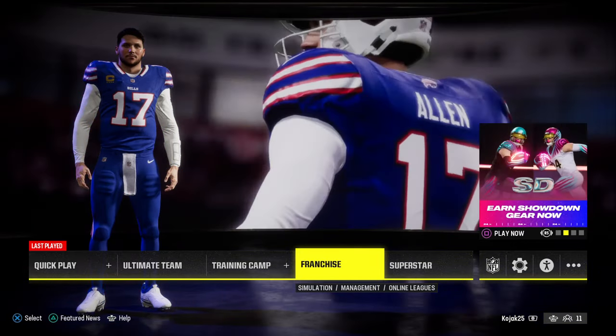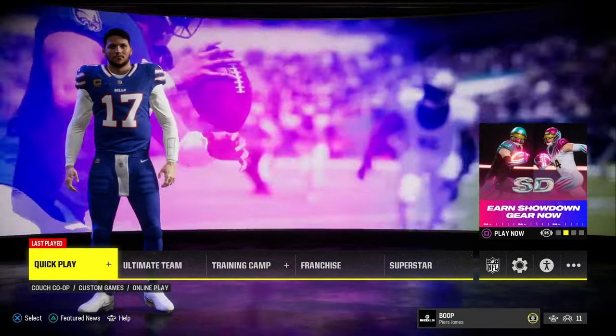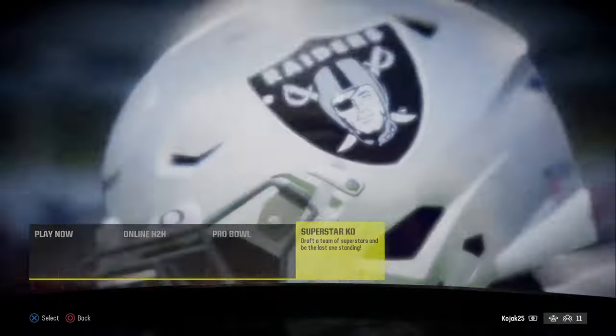All right, here we go. To play with friends online in Madden 24, go to quick play and go to Superstar KO.